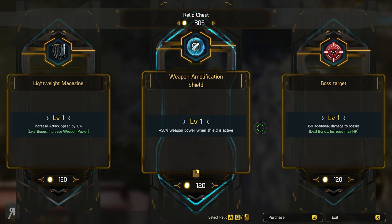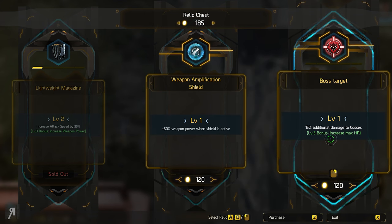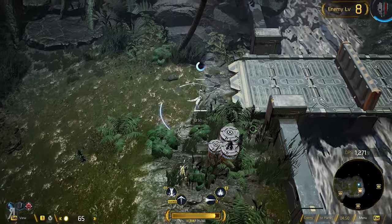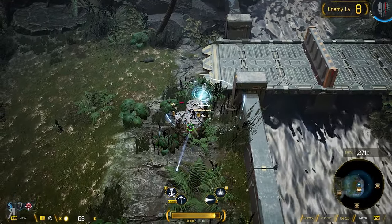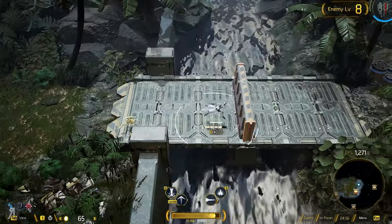We have lightweight magazine here, weapon amplification field, and boss target. This is actually kind of amazing — 15% additional damage to bosses. I think I might want to take multiples though, so I'm going to go for attack speed increase and boss target. We're going to go for some more damage right here. You can already tell the attack speed is kicking in quite nicely.